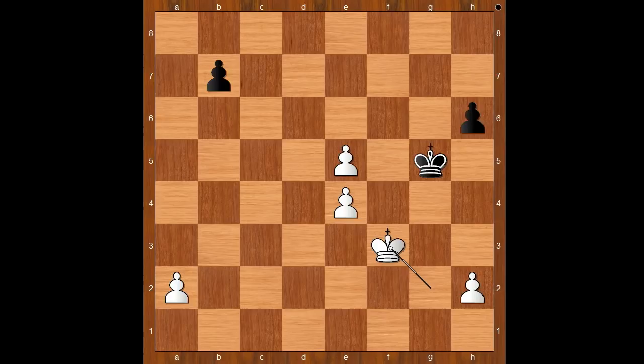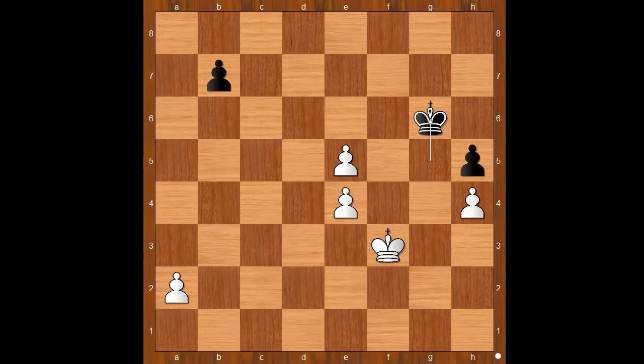King to f3, a few more moves: h5, h4. If the black king takes the pawn on h4, he is out of the square. So black must play king to g6, then king to f4 — and I guess we can stop here. That was quite a battle.